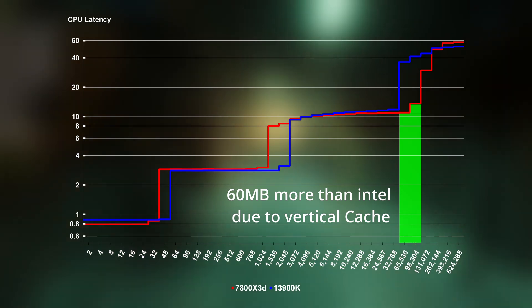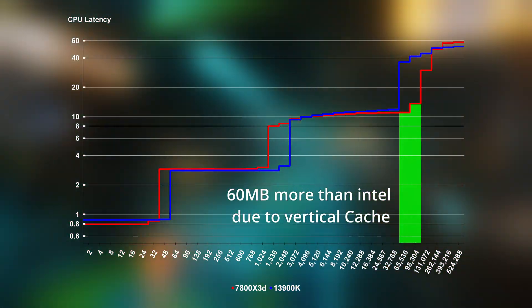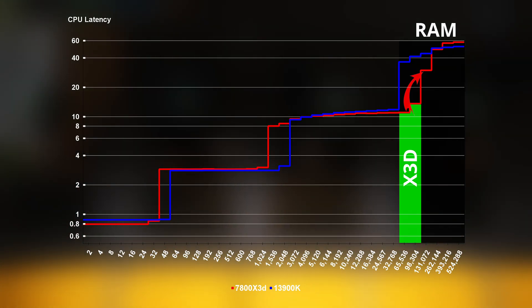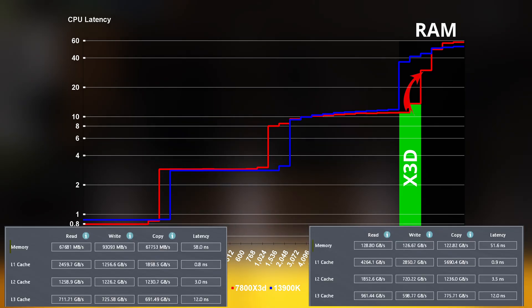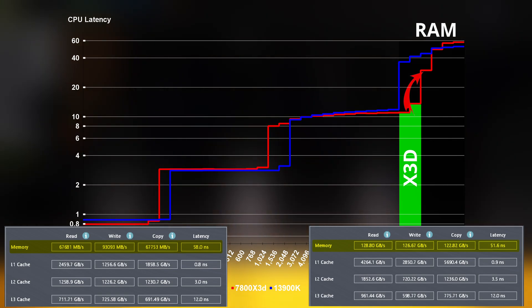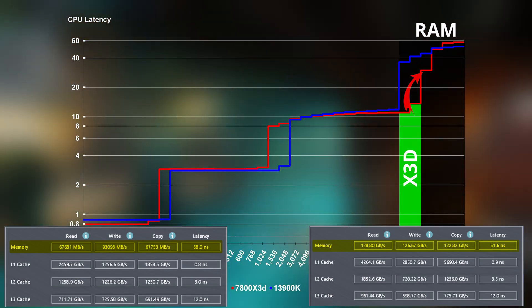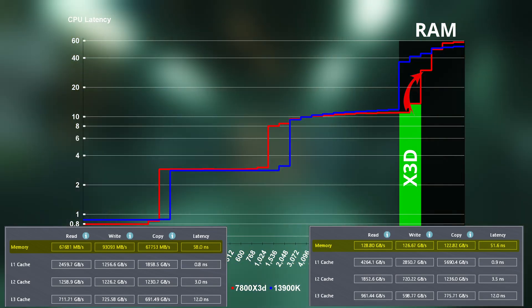However, due to Star Citizen being such a next-generational game, a lot of the data spills into memory and is limited by the memory's maximum theoretical performance — and this is where Intel excels. Looking at AIDA64, the Intel system's bandwidth is almost double, while the latency is roughly 10–15% lower. This is where the Intel system gets its 10–15% performance advantage over the 7800X3D when memory is fully tuned.